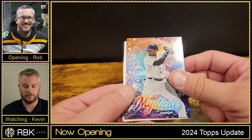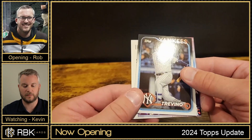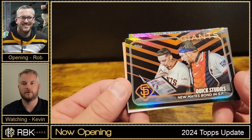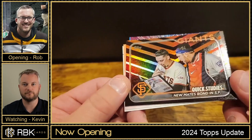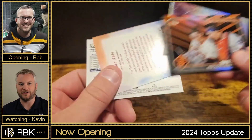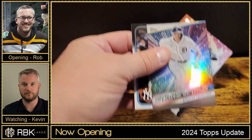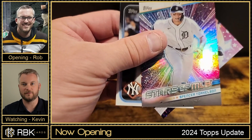Jose Trevino, and another Halloween one — Mate Bond in San Francisco. I'm over these — give me just a regular player card. Spencer Torkelson on the Stars of the MLB — how can we forget that one!